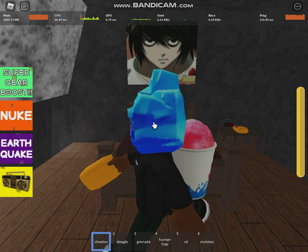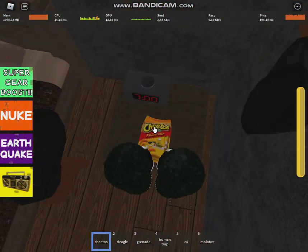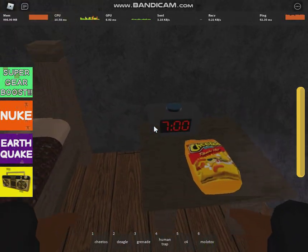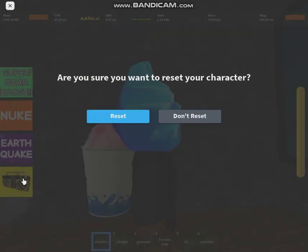And boom, you find this bedroom. And then you see this poster. And then you see this mom cuff. You click, you step on it or something. And then you get the badge and you get the Cheetos. You have to reset to get the Cheetos.